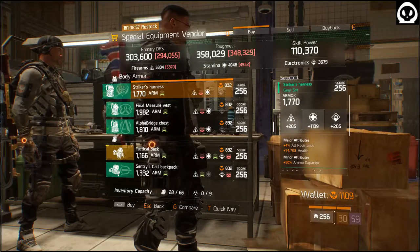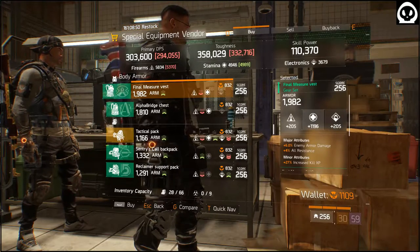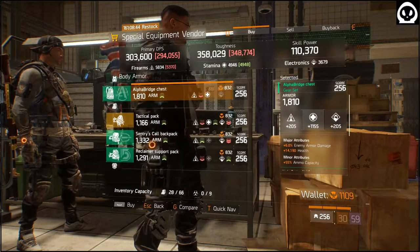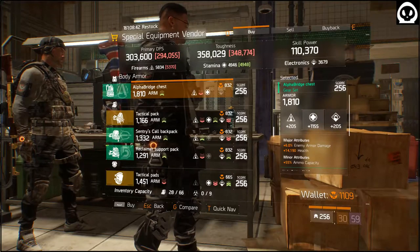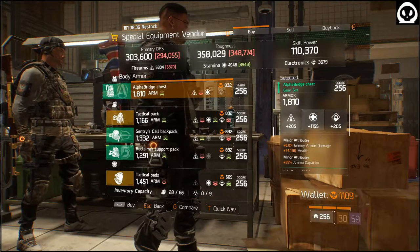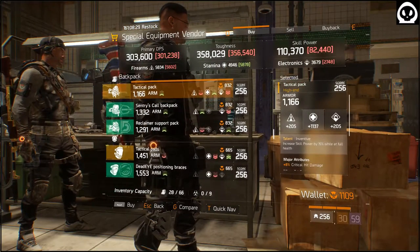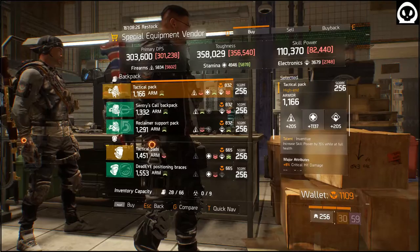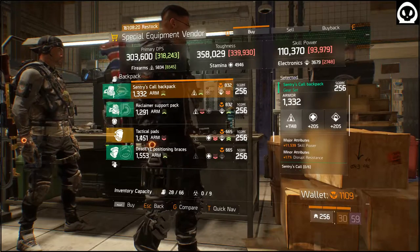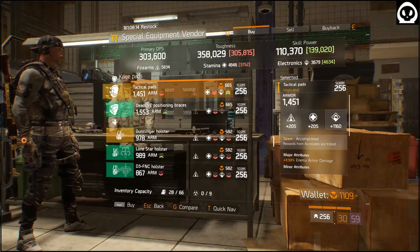Health with All Resistance and Health — it's good, it's nice, it'll definitely pump up your toughness. Final Measures: Health with Anime Armor Damage and All Resistance — you may want to roll All Resistance to Health. Alpha Bridge Chest — nice roll, I'll keep the Anime Armor Damage and Health and roll the main stat from Health to maybe Firearms. Tactical Pack: Health with Inventive. Sensories Backpack: Firearms Skill Power. Reclaimers Pack: Electronics, Quick Damage. Tactical Pack: Electronics Accomplished.